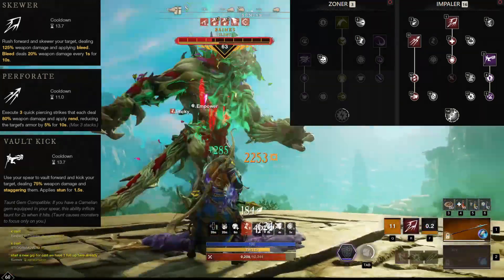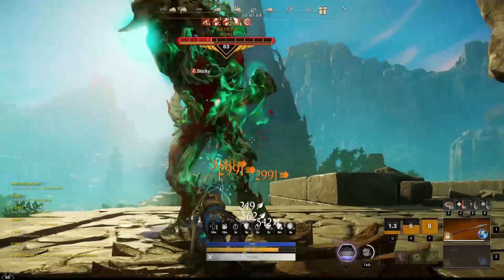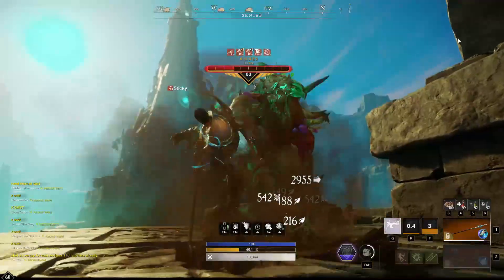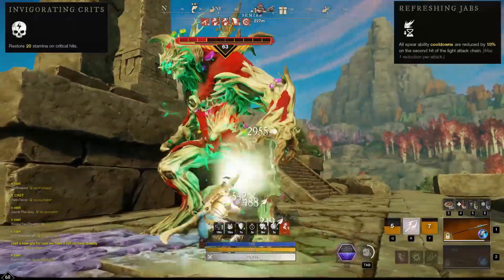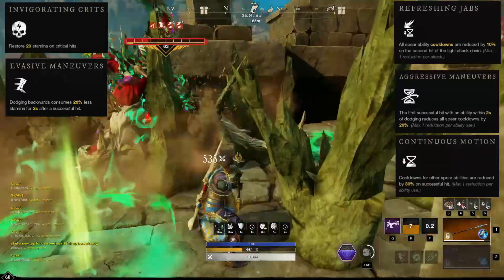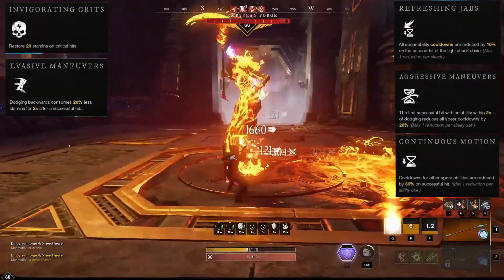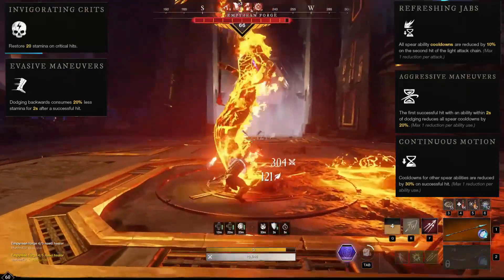The thing I like most about this build is that the spear can practically stand on its own for most solo PvE encounters. Secondary weapons are great, especially when you're at range, but a lot of the time you can get by just fine without them. I get tons of stamina and cooldown reduction from various spear skills, so there's almost always something to press, and I've always found it easier to concentrate on dodging when I don't have a multi-weapon rotation to worry about. Not to mention this gives me the freedom to pick almost any secondary weapon to swap to for abilities and nothing else.